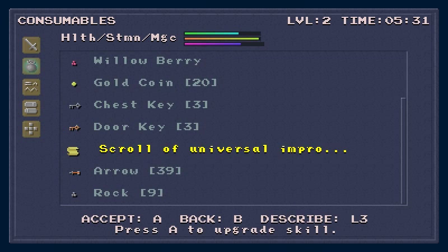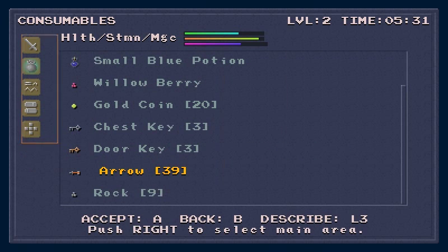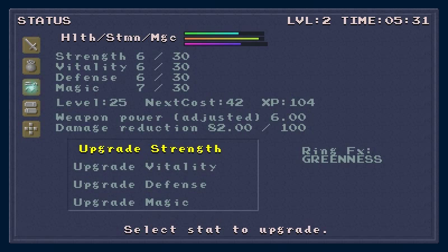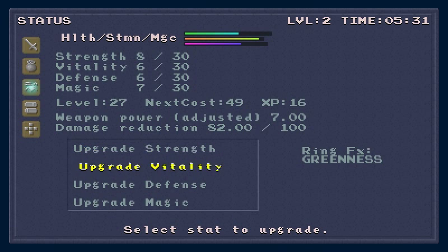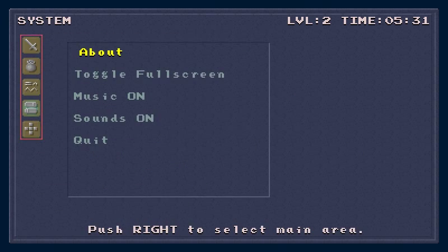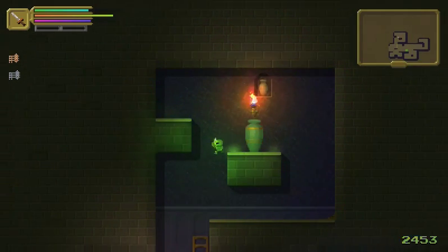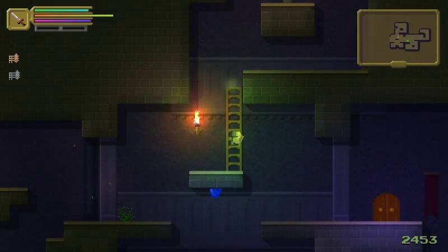Universal improvement — did I universally improve? Holy crap! It actually boosts all of your stats — that is very nice. Have I leveled up? I spent them all in strength, so I hope that's good.